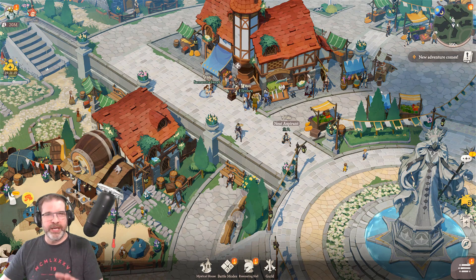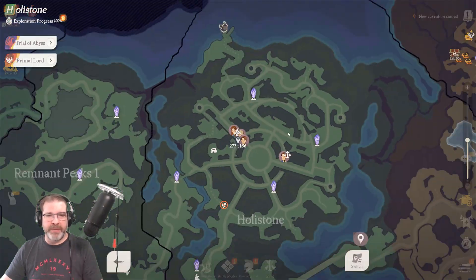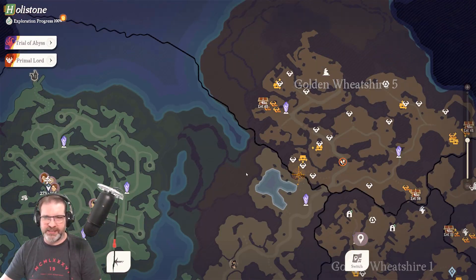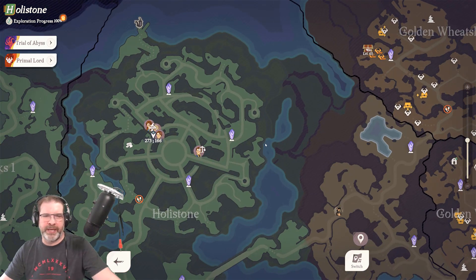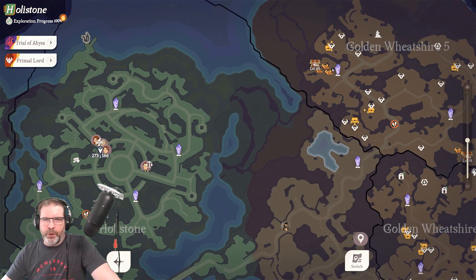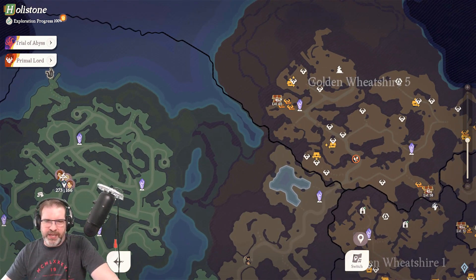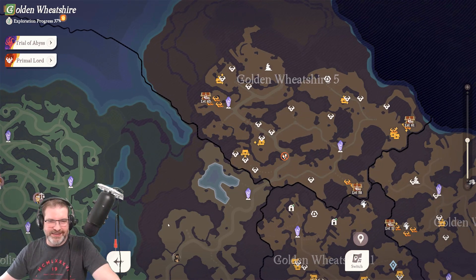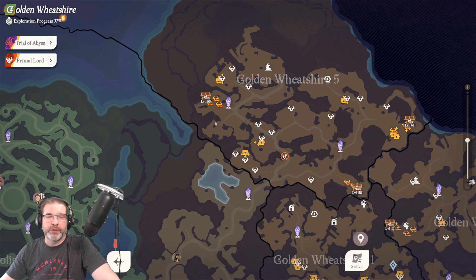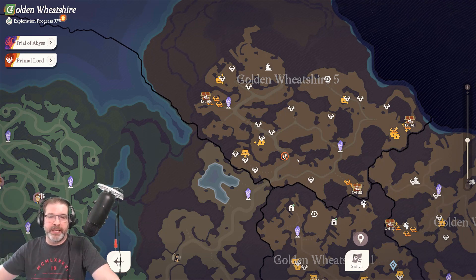Next, you want to explore every corner of the map as you're working through it. Some areas I haven't cleared yet — I'm back-clearing since I already completed the story on my beta account. As you explore, you'll find chests linked to monsters — you have to defeat all three enemies to unlock the chest. These chests contain summons, gold, essence, and everything you need to level your heroes. You get so many resources just by exploring.